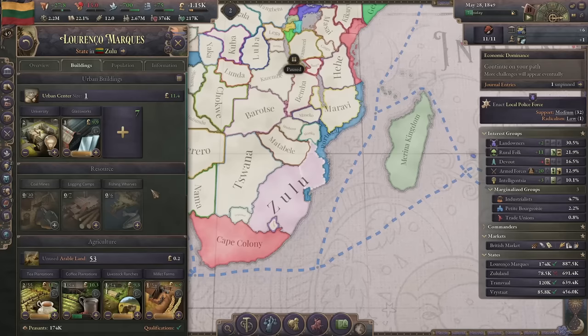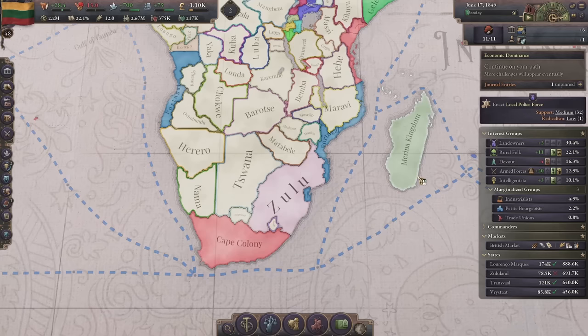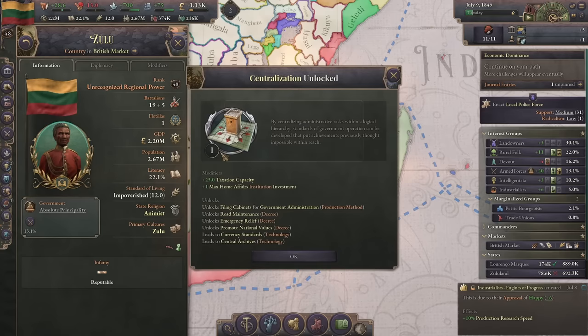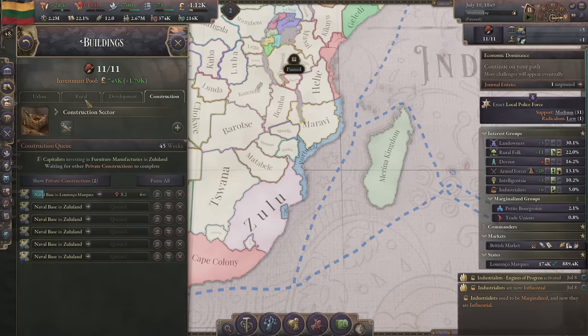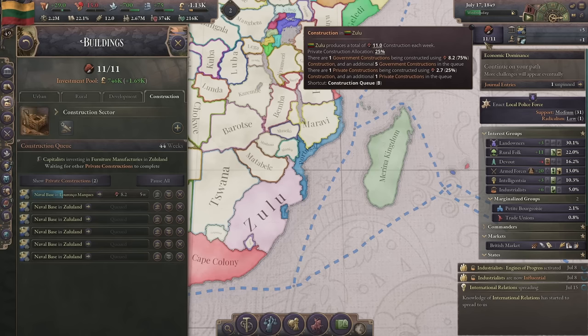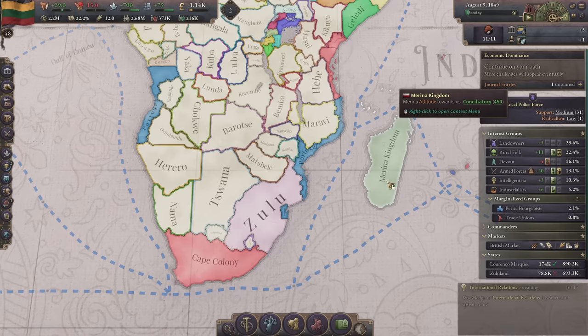We're having some private construction that's really going to help us out. I'm going to take a break and come back when it's time to attack the Marina Kingdom - should be soon. I just need to get our flotillas - I need enough to feel comfortable doing a naval landing. We're going to kick up to filing cabinets now and hold off on the government administration for the moment.